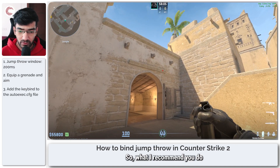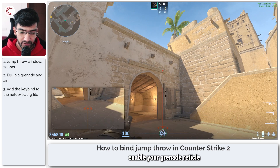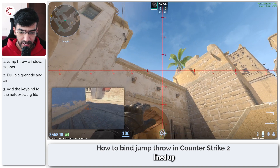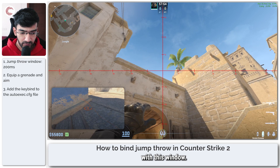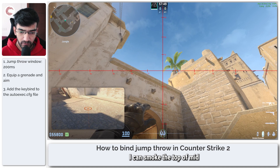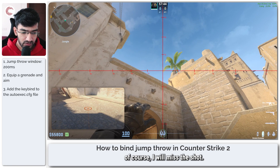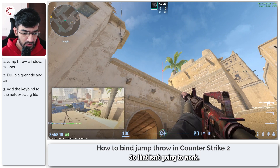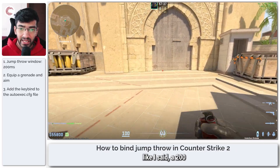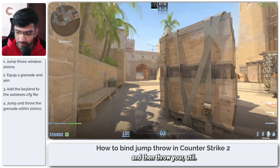So what I recommend you do is jump into a practice match, enable your grenade reticule, and just try to get your throws lined up with this window. As you can see here, I can smoke the top of mid right here. And if I want to do a jump throw, I will of course miss the shot, so that isn't going to work. But you have around a 200 millisecond window where you can just jump and then throw your utility.